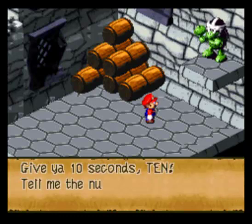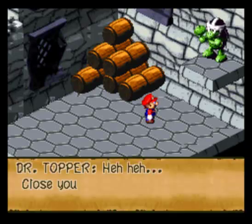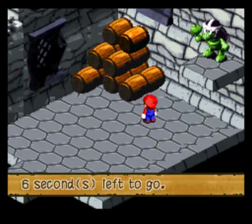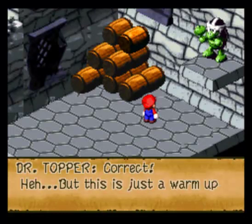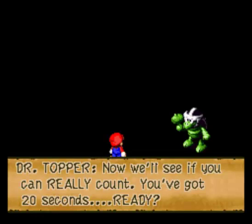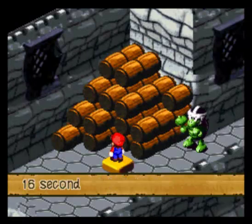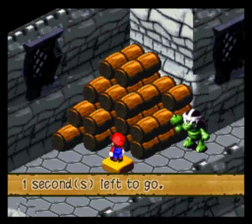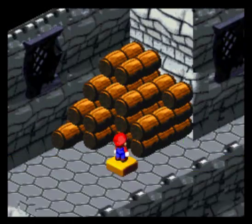Let's see how well you can count! Tell me the number of barrels in this room - you've got ten seconds. Thirteen. Two by two by two squared, plus two plus two plus one is thirteen. Correct! Now we'll see if you can really count - you've got twenty seconds. Forty-three. It's three by four by three, minus two, then plus four, four, one, and one. Correct! Piece of cake!